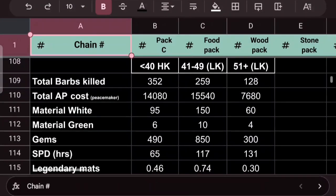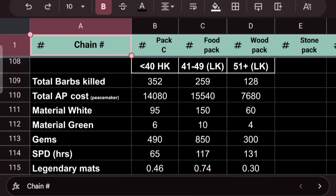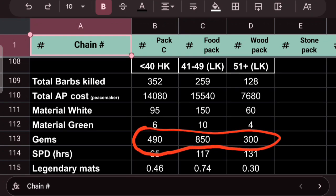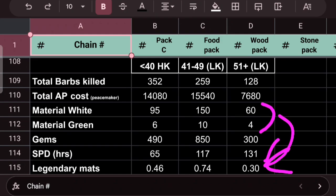Now let's go to the stats. In this KvK I killed a lot of barbs. These are just some of them because it was really tiring to collect all reports. I killed 352 barbs lower than level 40, 259 up to level 49, 100 to 128 at level 51 and above. You can see the materials obtained from my reports — keep in mind one green equals four white, so there's some math in the background. Then there are gems acquired by killing that number of barbs, speed ups converted into hours, and finally legendary materials — I converted whites and greens into legendary material equivalents so it's easier to compare apples to apples.